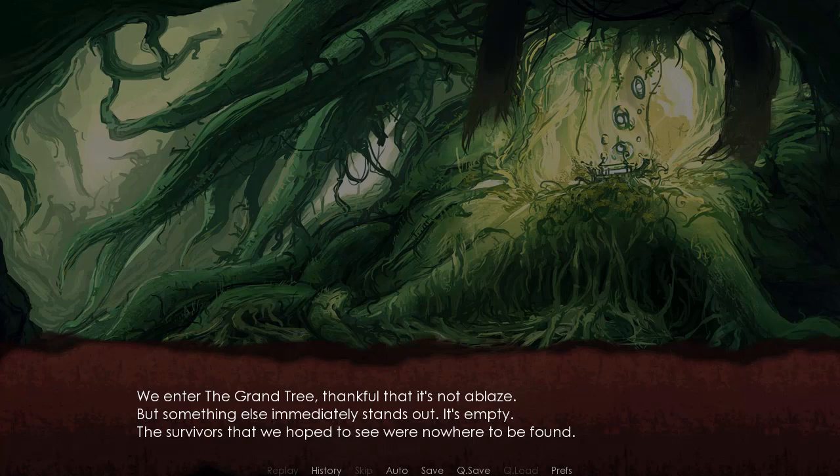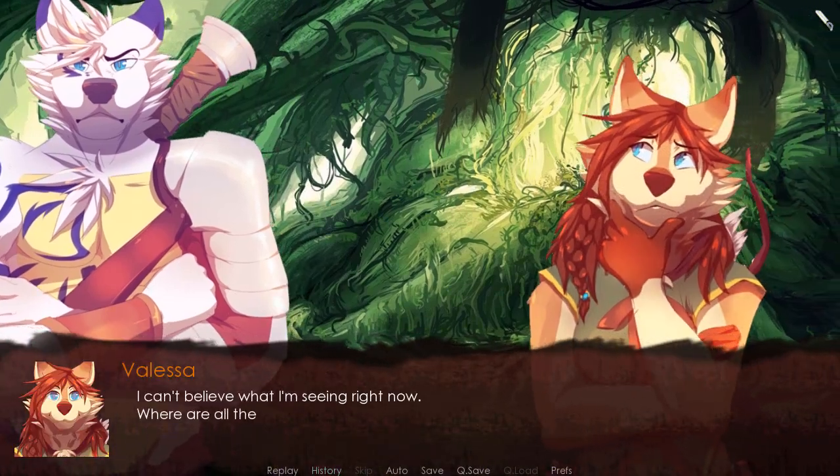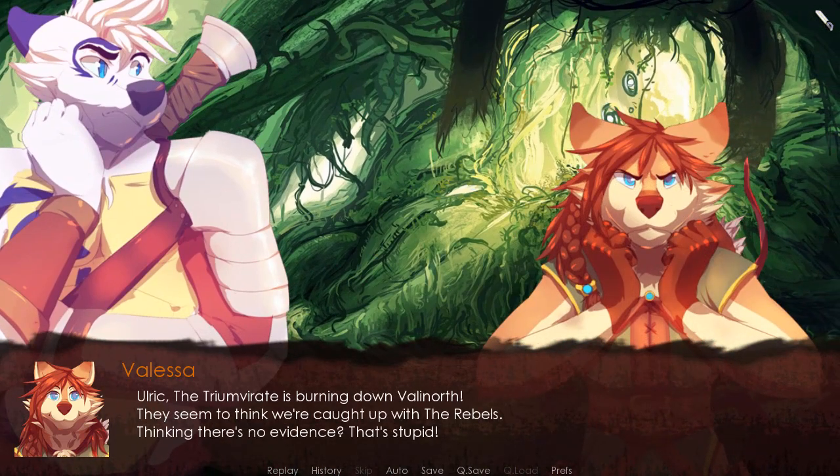The survivors we hoped to see were nowhere to be found. Empty. Just what the hell is going on here? I can't believe what I'm seeing right now. Where are all the villagers? There must be something here. I was hoping to find at least some villagers, but maybe I should have gone to our leader instead. Then: Ulric says the Triumvirate is burning down Valinorth — they seem to think we're caught up with the rebels, thinking there's no evidence. That's stupid.